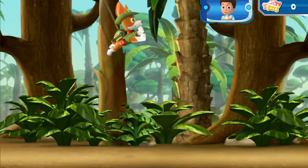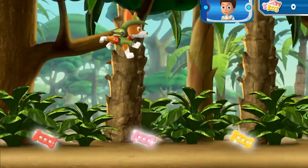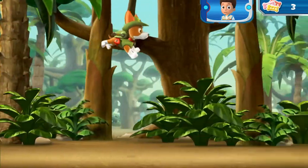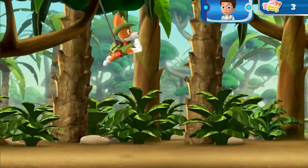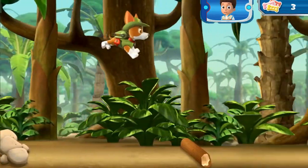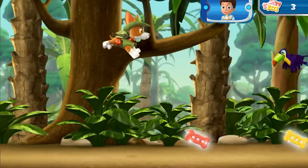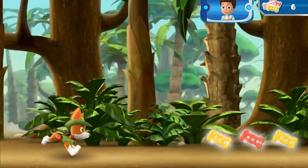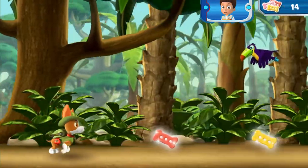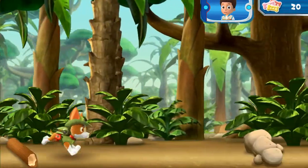First, Tracker needs to swing over to the ancient temple! Help Tracker swing through the jungle! Collect pup treats along the way to keep up his energy! Tap the screen to help Tracker launch his cable and swing into action! Watch out for rocks and other obstacles in the way! Swing over this one! When Tracker starts to fall, tap the screen again to keep him swinging through the air! Watch out!